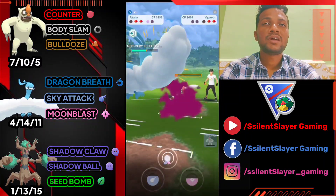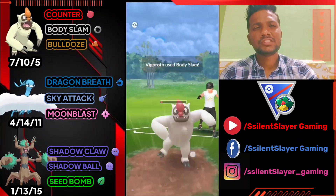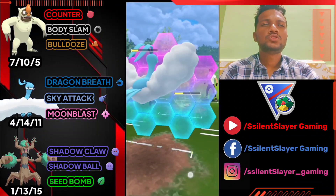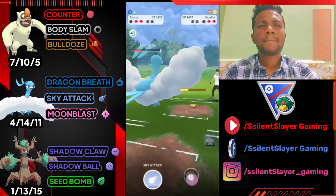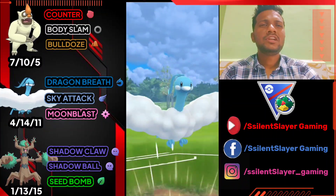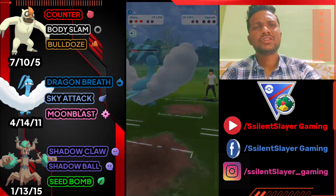I'll use a shield at the last moment because he has two Body Slams ready. He brings Stunfisk — I shield and use Moonblast because Sky Attack doesn't do much against it. I hope Moonblast can knock it out. We need just one Dragon Breath to finish off Vegrowth — GG for us. Easy win but it was a good battle.